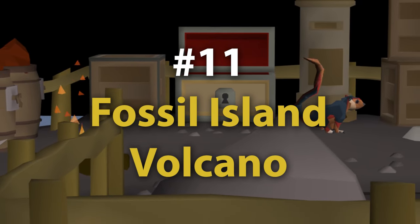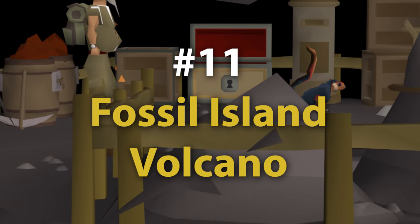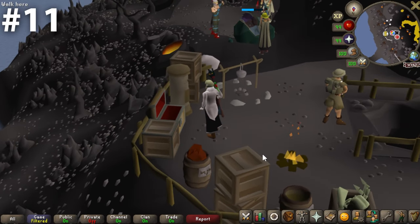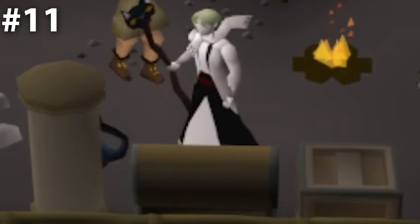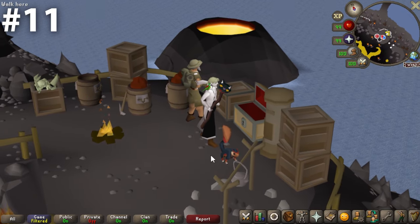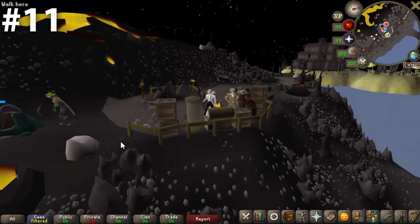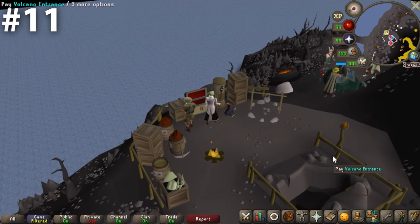Moving on to number 11, just outside the top 10 — we have the Fossil Island Volcano bank chest. I think this is one of the most well-rounded bank chests in the game. It's in a fairly unique location — you're not going to find this kind of vibe everywhere. Sometimes you get a lot of player traffic for things like stars, and at other times you'll be by yourself for hours. There's a nice amount of detail surrounding it with barrels, crates, and pickaxes, plus a nice view of the ocean. The heat from the volcano really isn't reaching this far down, so you're not going to get overheated. A more slept-on and underrated bank chest.